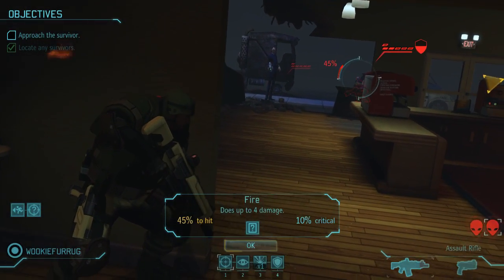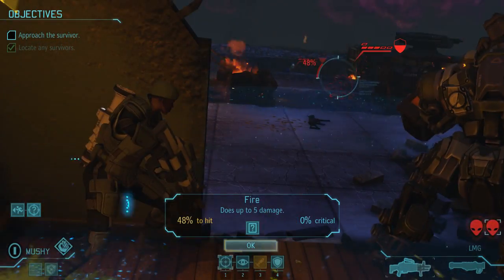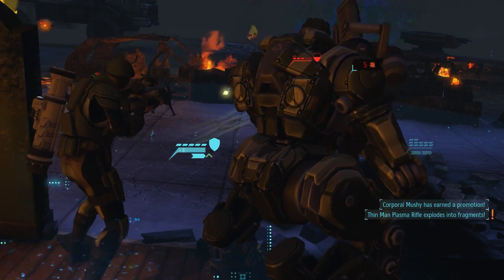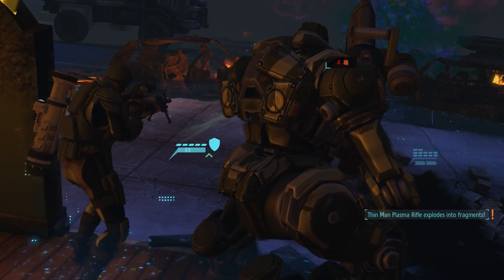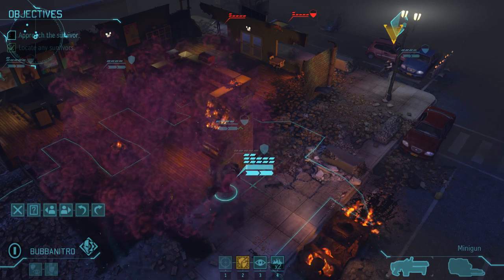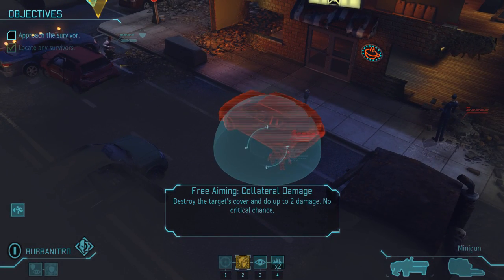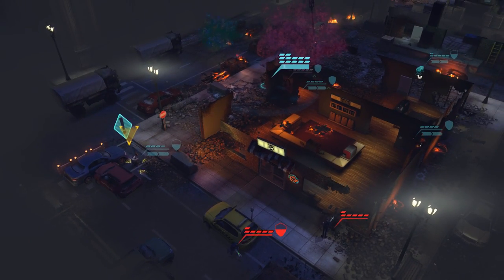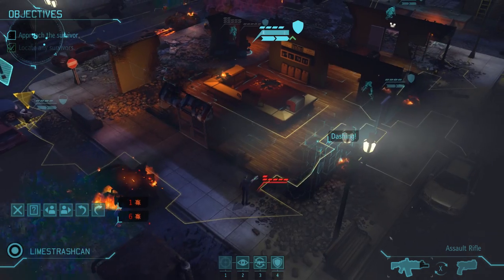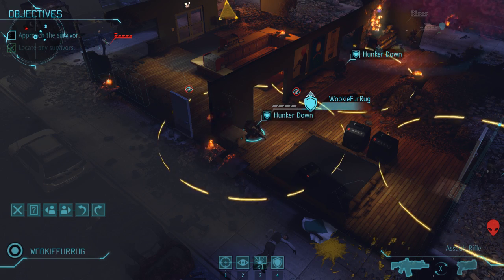With the squad surviving the turn intact, it's time to count our lucky stars and start evening the odds. In a situation like this, Mushy's bullet swarm makes all the difference. With the right flank solicitors expertly pot-shotted, it's time to move Bubba up for a nasty little trick. If collateral damage busts cover and the Thin Man's cover is a car, I'll let you figure out what's coming next. Collateral damage is still amazing.